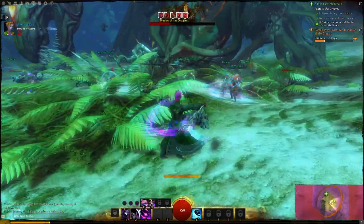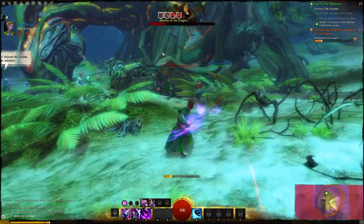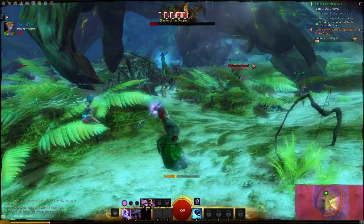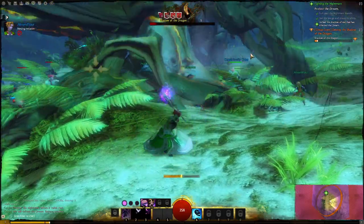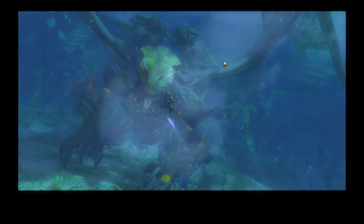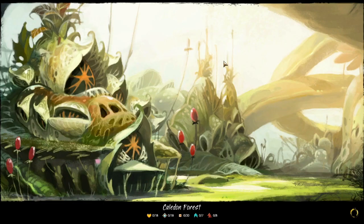My character's name is Cereal Snacky Cakes. Since I'm a Mesmer, little clones get created of my character and they all run around, so there's a bunch of Cereal Snacky Cakes running all over the screen. That's weird but cool. So that's what Mesmers do. We killed him! Now, at the end of these quests, we're basically done with the dream mode and we're going to load into Caldon Forest, which is the starting zone for the Sylvari class.